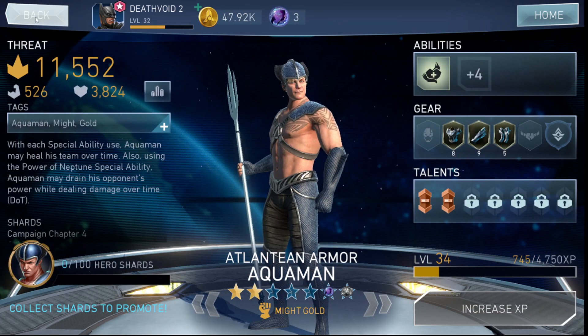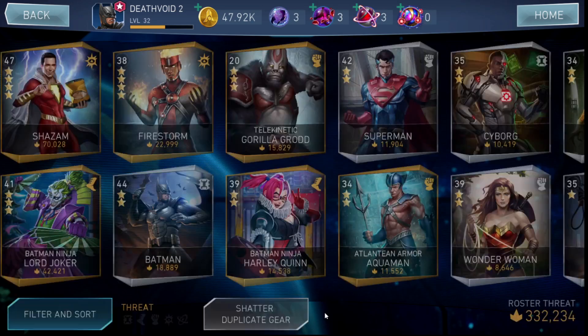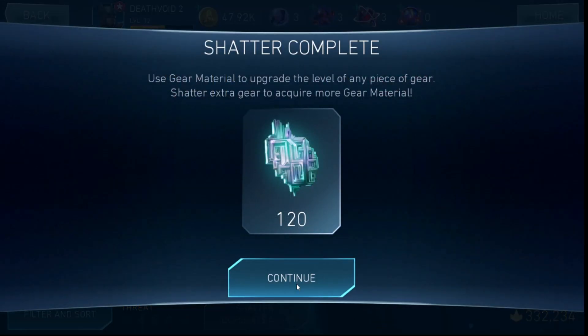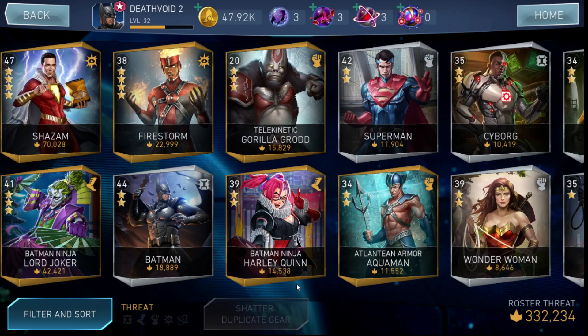My roster's threat is around 350k, which is not bad. In the coming days it will increase. We haven't even reached one month yet — it's only been 16 days. I think by the end of the month, if I reach Elite 4, I should be somewhere around 800k to 1 million roster threat. Even if I don't hit 1 million, I'm pretty sure I'll reach at least 800k or more. Let's hope I keep getting and upgrading characters.